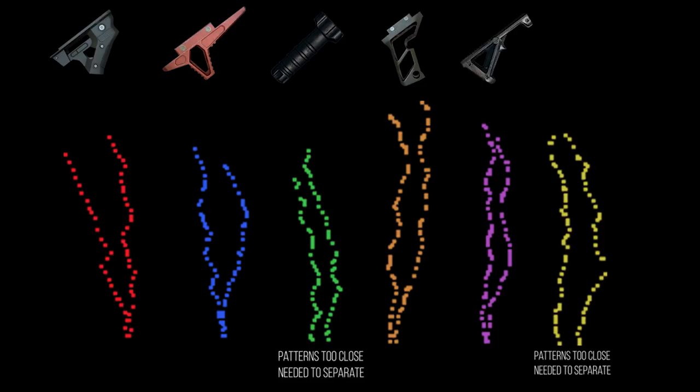I separated two of the patterns because they are really close and wanted to illustrate that they had very similar recoil patterns. The main things you need to be aware of are the point at which the spray starts and the point at which it finishes — from the bottom to the top. The further the spray goes up, the worse that grip is at controlling vertical recoil. The worst grip for vertical recoil by quite a margin is the light grip. The angled grip and no grip follow, while the thumb grip, half grip, and vertical grip are all pretty good at controlling vertical recoil.